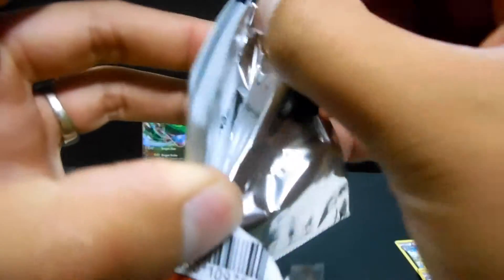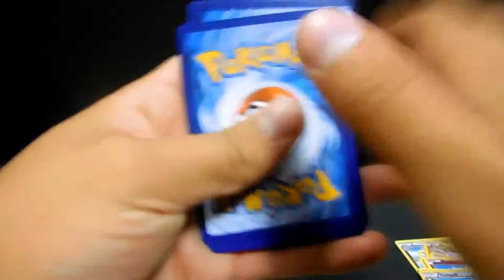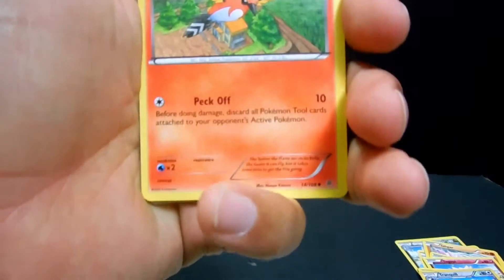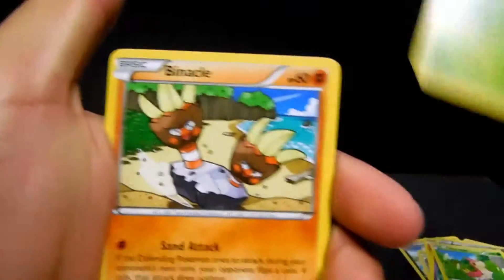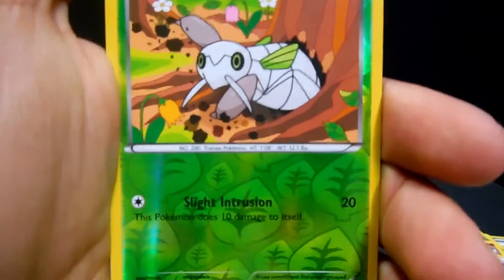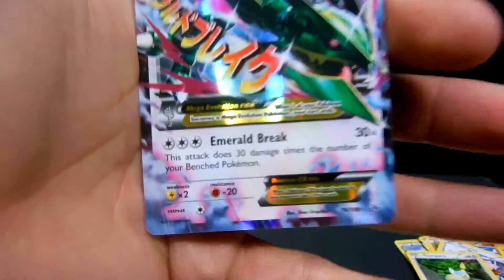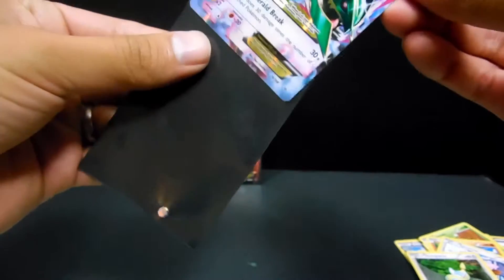Pack number two, and there is a code - gracias, señores. One, two, three - we start off with a Fletchinder, a Wide Lens, Shaymin, Wurmple, Nincada, Binnacle, Spearow, Dunsparce, Nincada, and the reverse - and the rare is a Holographic Mega Rayquaza EX, the colorless version. Sweet!